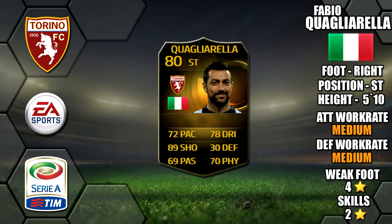Welcome to the player review of in-form Fabio Quagliarella. He plays for Torino in Serie A. He's 5ft 11 tall, he's got medium-medium work rate, a 4-star weak foot and 2-star skills.